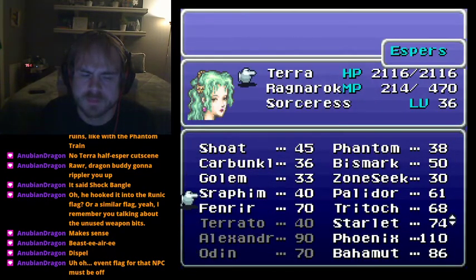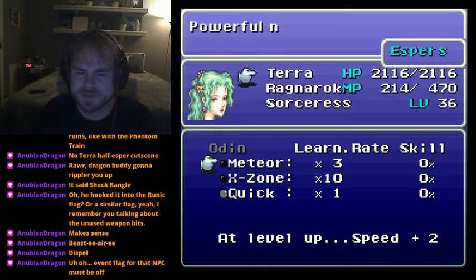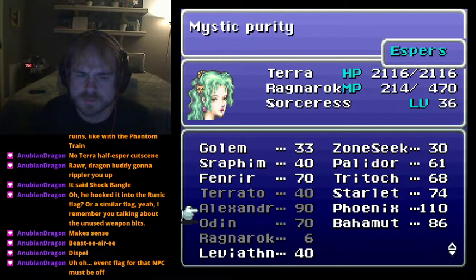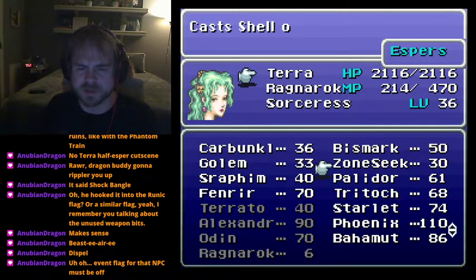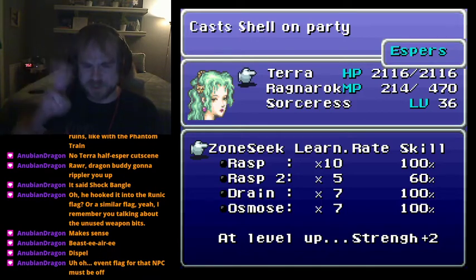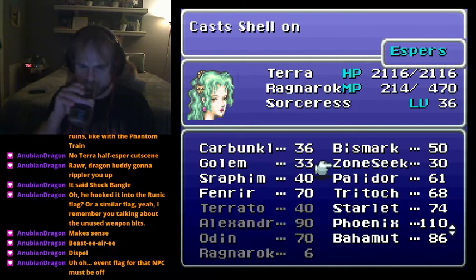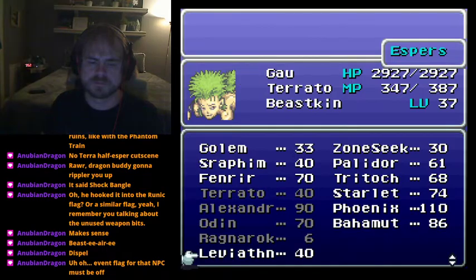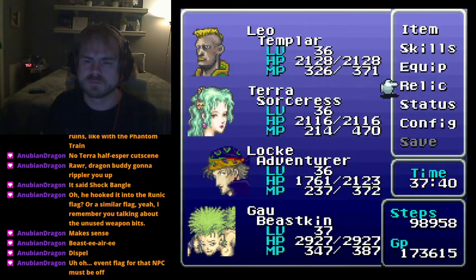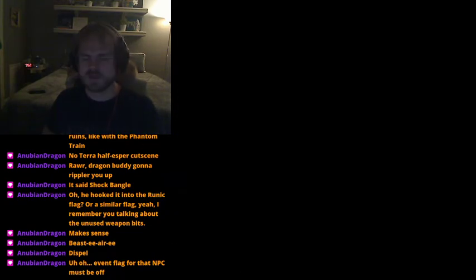Odin has both Odin and Raiden spells, including Quick. Golem has two new spells: Safe 2 and Shell 2, which cast Safe and Shell on your entire party. Zone Seek has Rasp 2, which broke the game because almost every enemy on the Floating Continent can suffer MP death. Rasp 2 is a very strong MP-attacking spell meant for the Fanatics Tower, so those espers had to be dropped into the World of Ruin only.